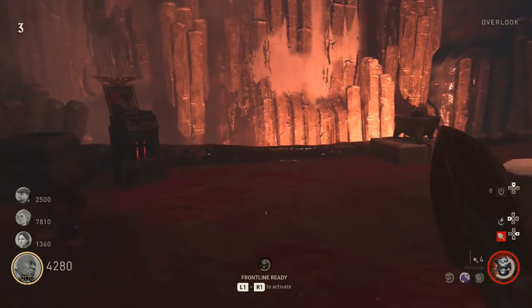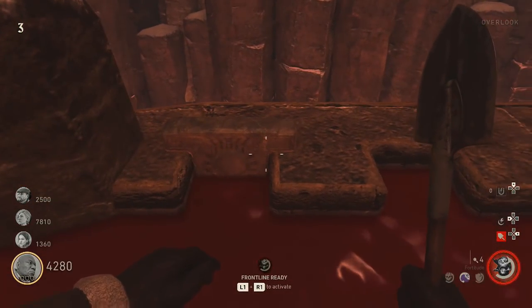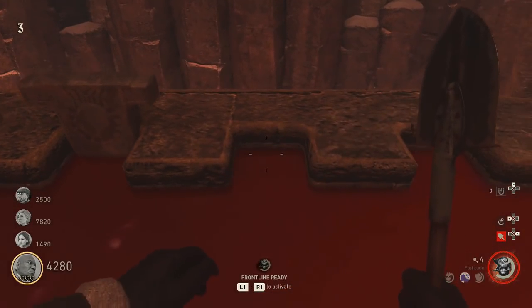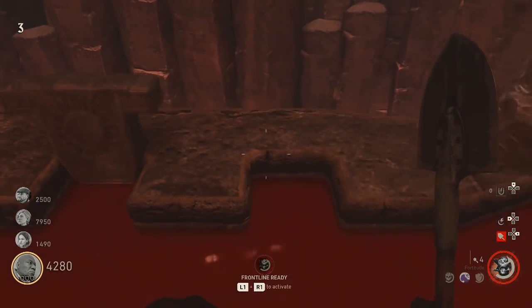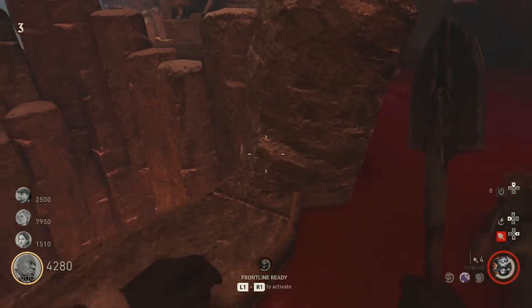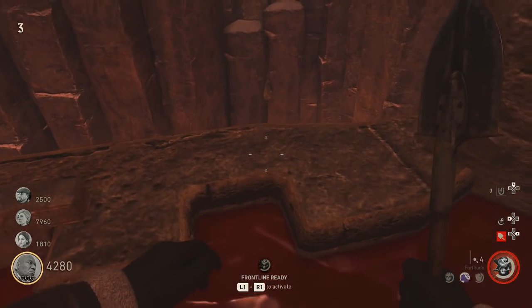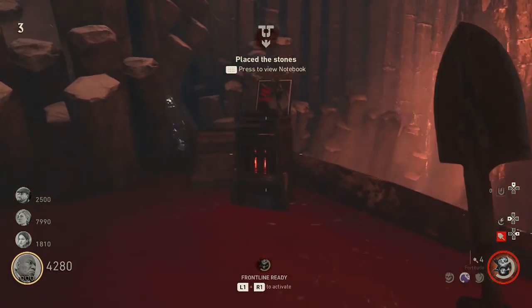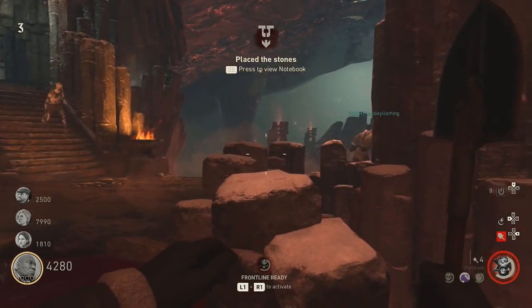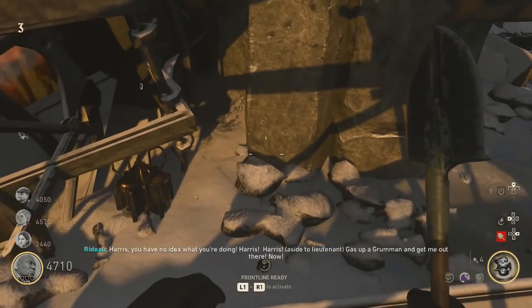Once you've got all four stones, head down to the bridge where you'll see four slots on one side of the central open area. Simply interact with each slot to place the stones in. You'll get a signal to let you know it's done and that you can move on to the next step. They can be a little annoying to get into place, but give it a couple of minutes and you'll get it.